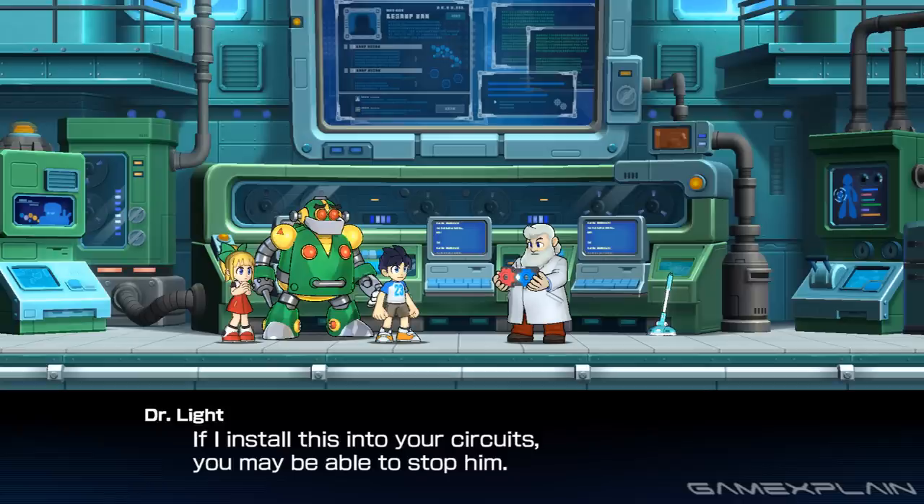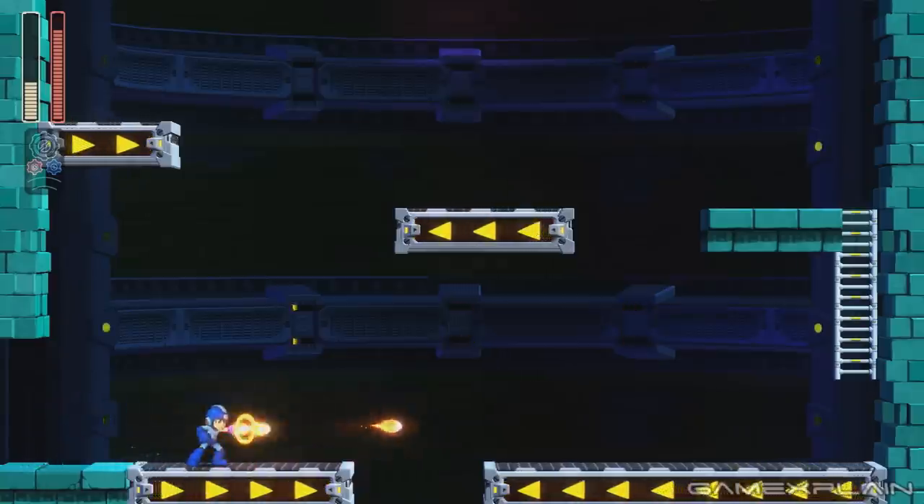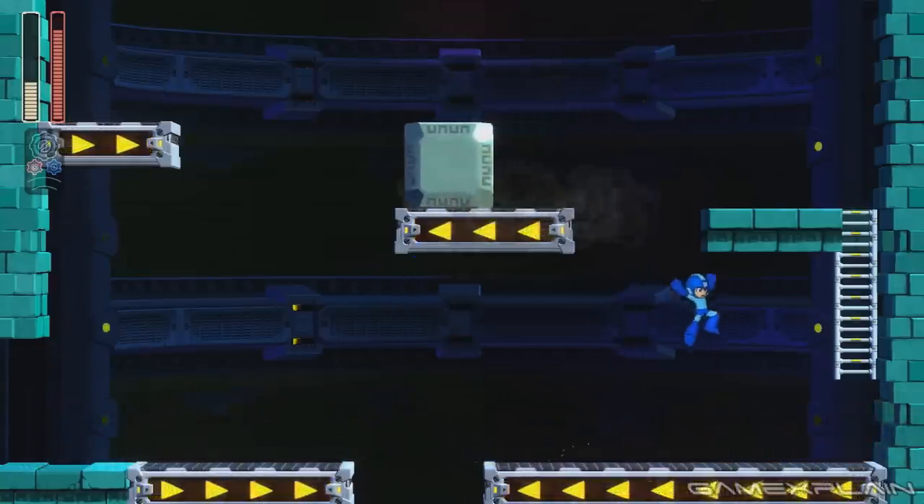Naturally, Dr. Light is hesitant to do this because of the dangers posed to his beloved creation, but Mega Man, ever the self-sacrificer, is having none of that. If there are innocent people in need of protection, he's ready to do whatever it takes to save the day. And thus, the stage is set for the Blue Bomber's latest adventure.